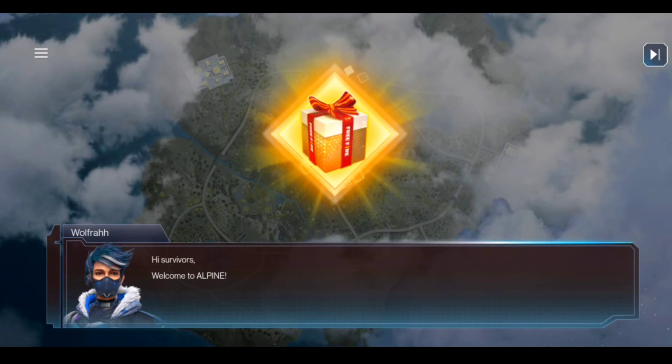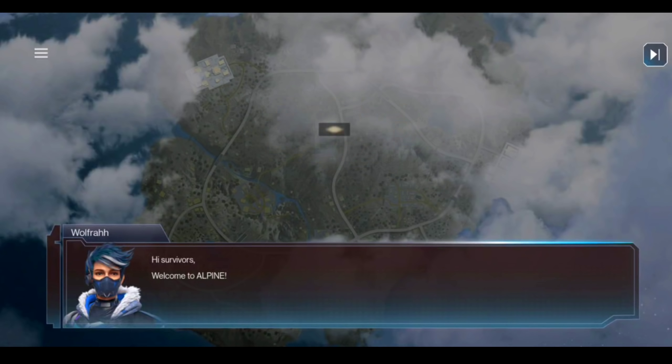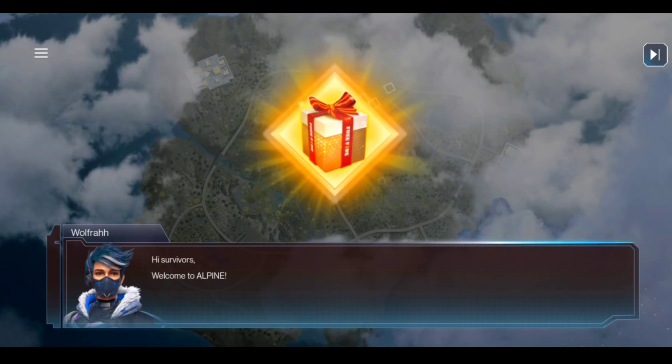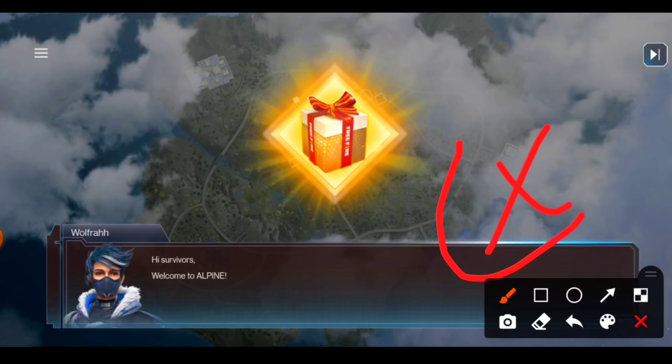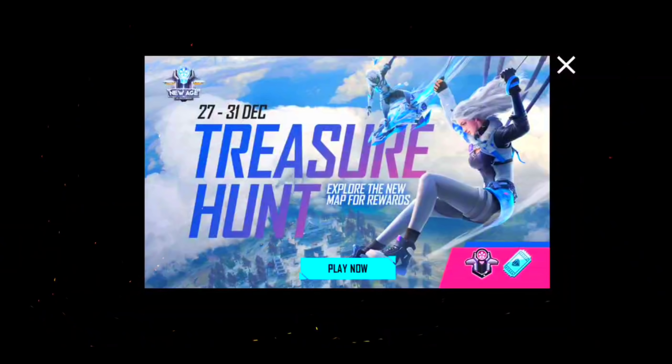Here you will see the Guild Flag emote. You also have to find Wolfra — hi survivors, welcome to Alpine — but there are no rewards in this part. You will get the reward, and I will show you how in the next video. Take care, bye bye, and don't forget to subscribe to the channel.